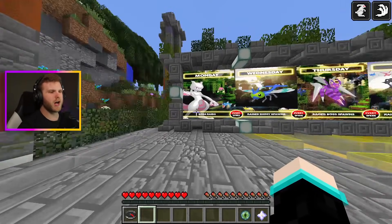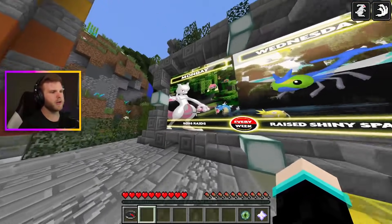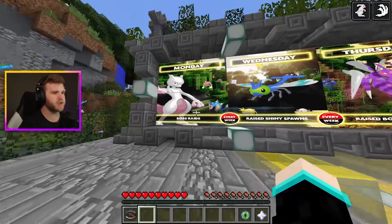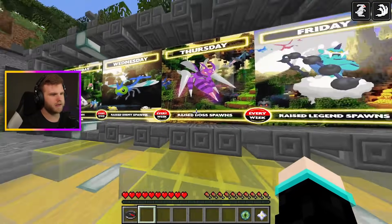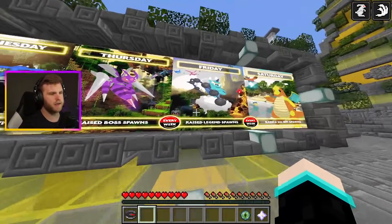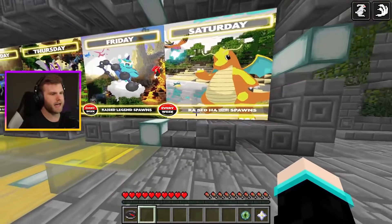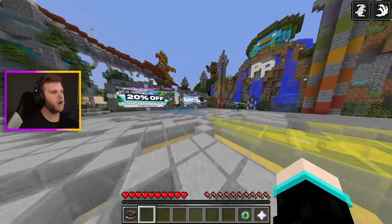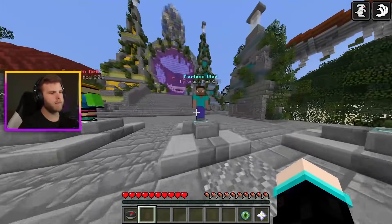You guys know what we do when we start off — we start off in the hub. We're gonna go through every single one of the days and what's going on this week. We've got boss raids on Monday, shiny spawns on Wednesday, boss spawns on Thursday, legend spawns on Friday, and hidden ability spawns on Saturday.